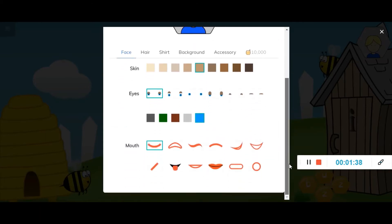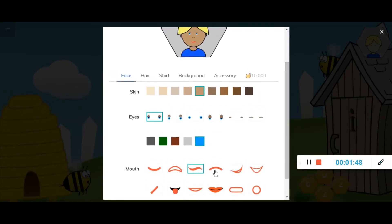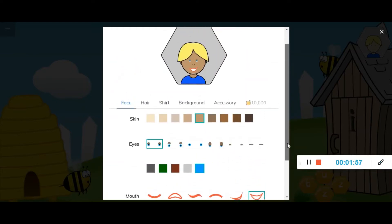If we scroll down we can also look at the mouth. You just choose whichever one you want and you can see it will change as you select new ones. Let's give Puddock a nice big smile.